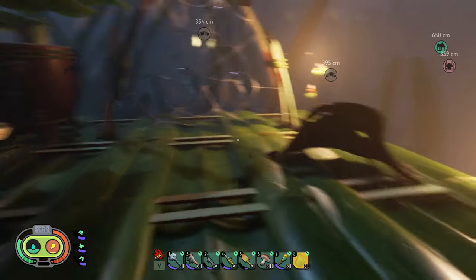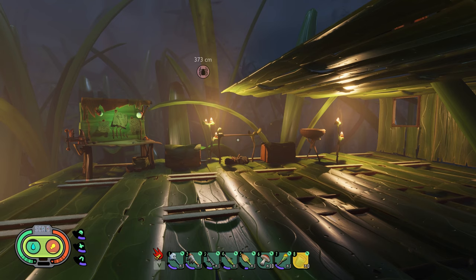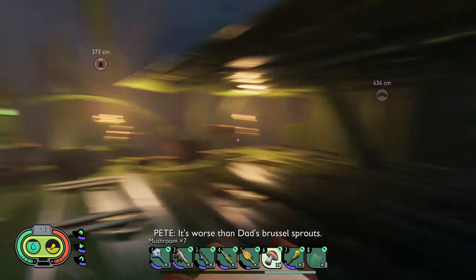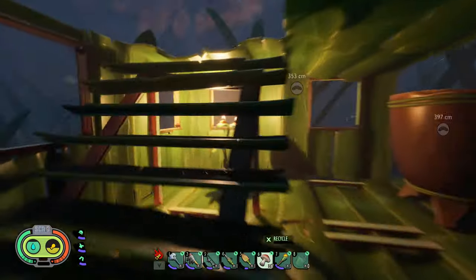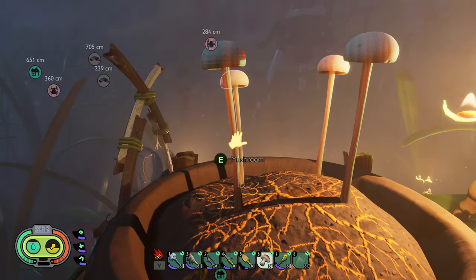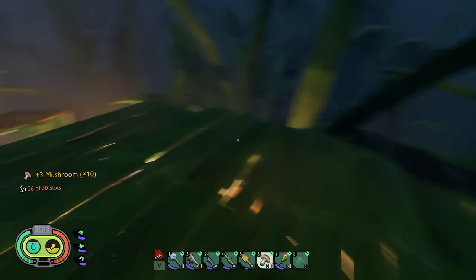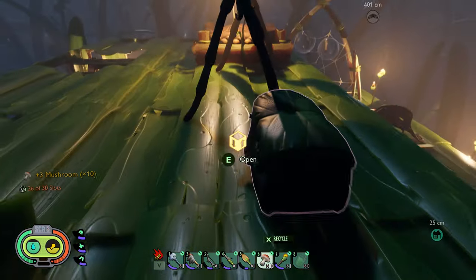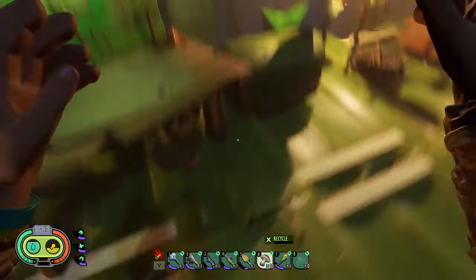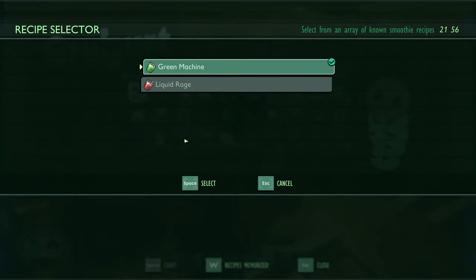Safe and sound back at the base. I'll just drink some water and eat a couple of mushrooms. I've got jerky hanging up here, but I don't need any — there's so much food around in this game. What I need to do is come in here, go to recipes, memorize, green machine — let me go ahead and craft that.